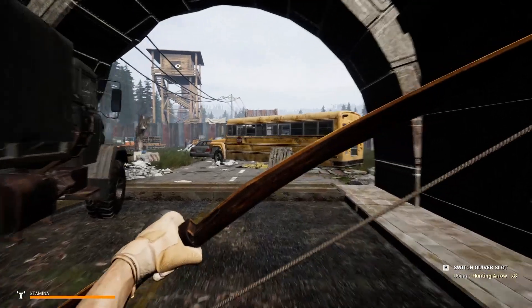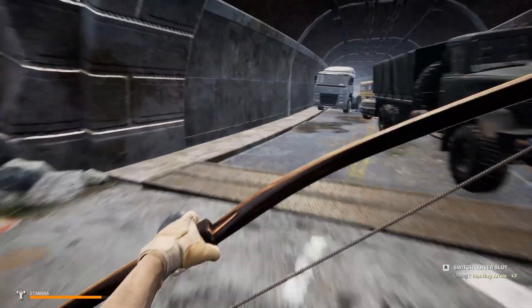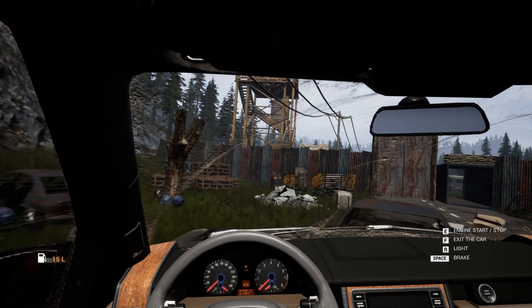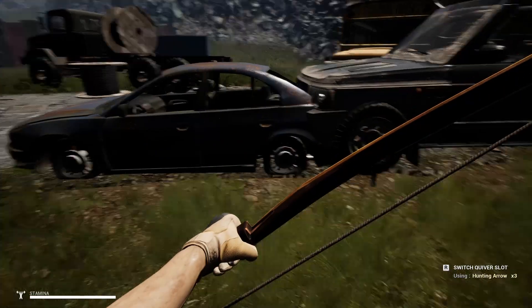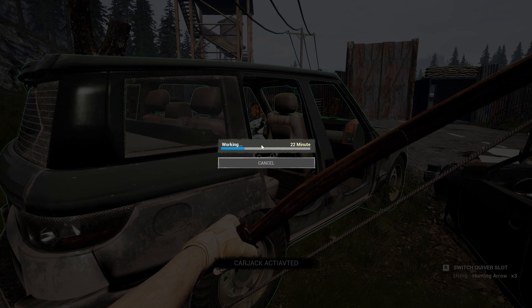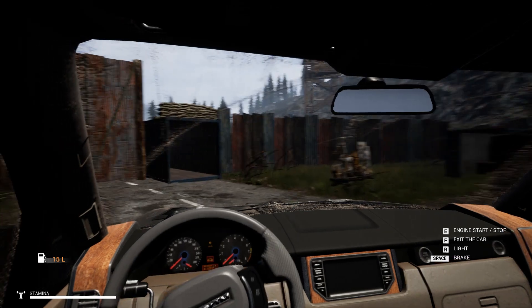Now we're going to have to go deal with the bandits. There are four snipers in here, so you've got to be careful. Once you've cleared out this camp, then you can bring your car through. You kind of slowly drive around — you can drive through this. I drove the truck through there without any issues, so the car and the truck might be a little bit different to come through here. But I was able to use a carjack device through there and then open it up.